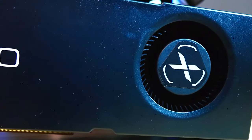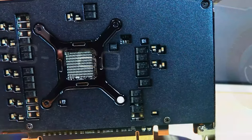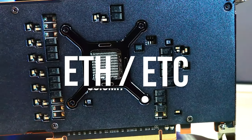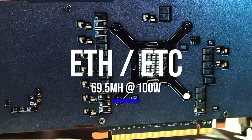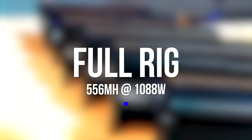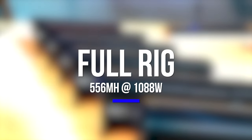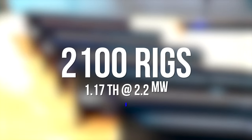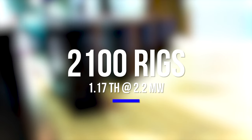Let's talk performance of this farm. With 2100 units, the BC-160 cards get about 69.5 mega hash per card at roughly 100 watts. So you're looking at 1088 watts for the entire box running on ETH. That's 556 mega hash per machine times 2100 machines — you're looking at 1.1 tera hash worth of mining performance on ETH for 2.2 megawatts of electricity.